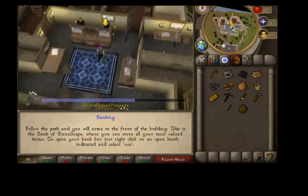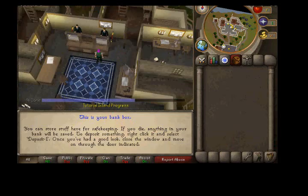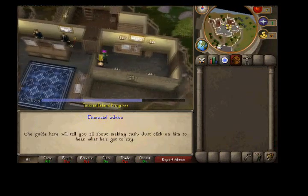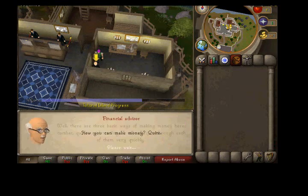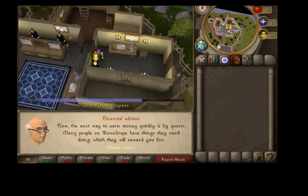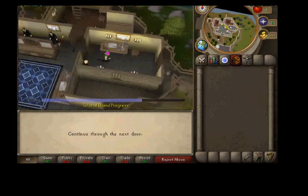I'm finally getting to go to the bank. Your bank is very useful — just store all your stuff in there. Talk to this guy and he tells you how to make money, about woodcutting and stuff like that, quests, and he says it's very easy — you just kill stuff. And that's it really.